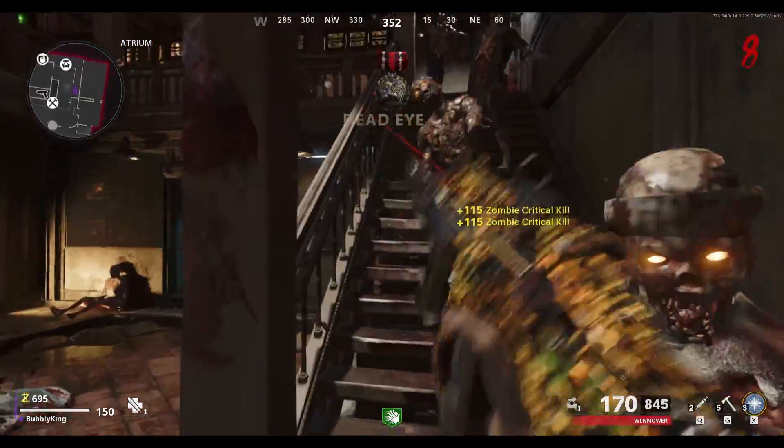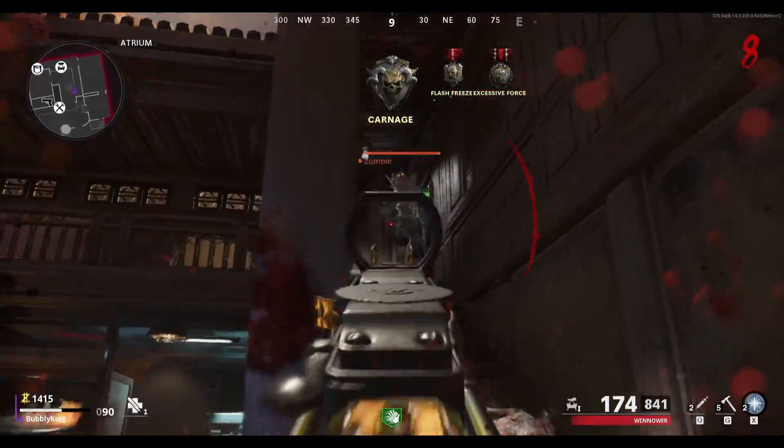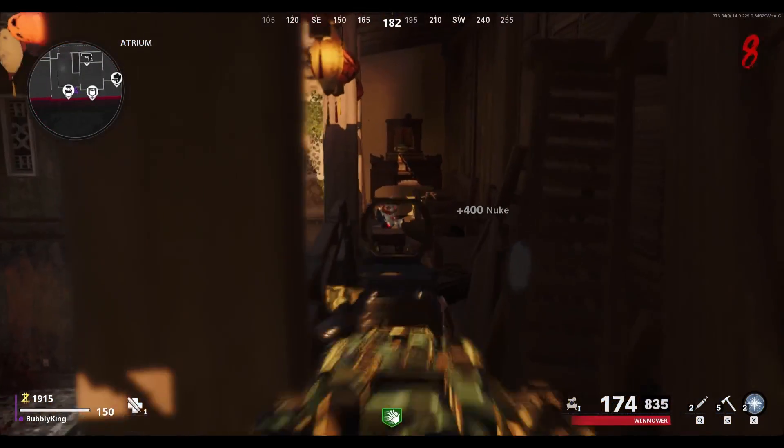Now that you have the power on, the bunny will appear. To find it, all you have to do is go up the stairs right beside Pack-a-Punch and you should see a little blue stuffed rabbit in this location.